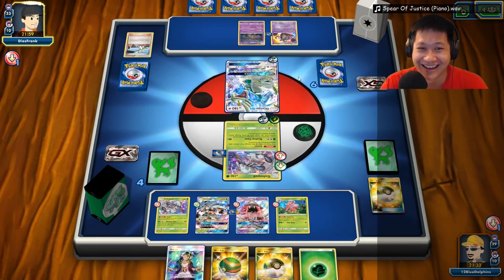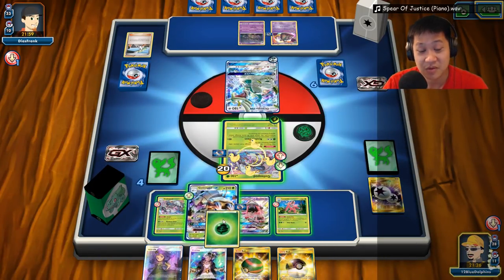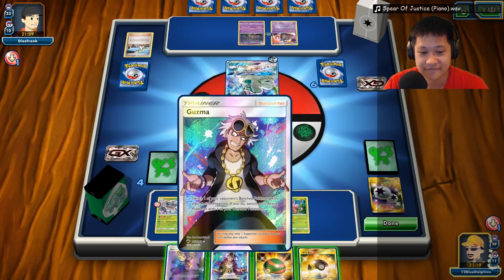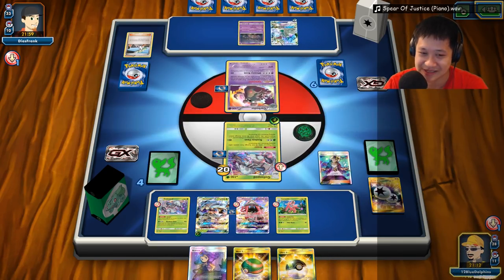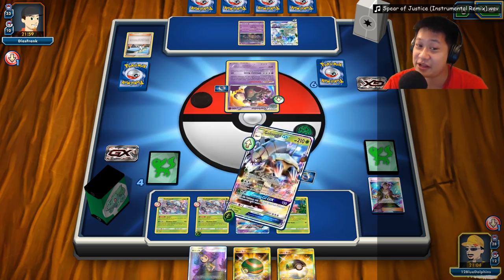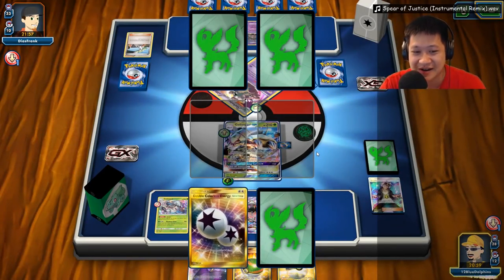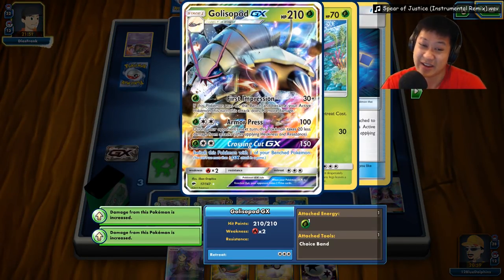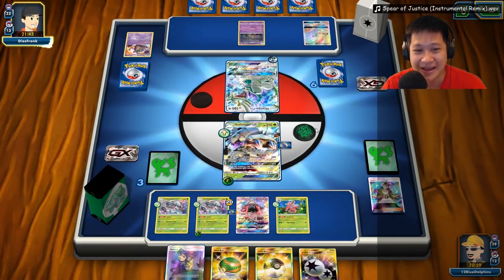I have an energy card — I could Acerola, but no, I'll put the energy on here. I don't have a one-shot right now and I'm still Confused, so let's bring out the Garbotoxin to hit for full power. I can't play any draw supporters because Garbotoxin is blocking me. Let's use First Impression to knock that Garbodor out! Taking another prize card — it's a DCE, very nice since you need them to use your final attack quickly. This looks like a one-shot on the next GX, and I have so many hit points my opponent is not going to get me.